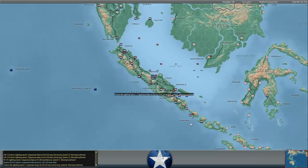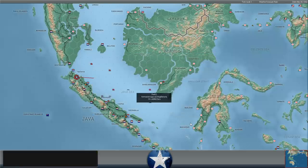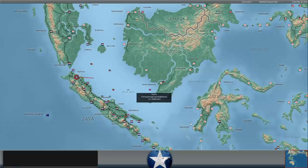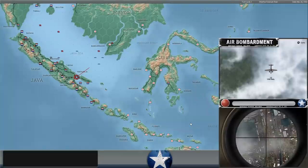Quite a few different task forces operating in the Java Sea at the moment. I did order my 27 or so Dutch medium bombers - Bostons and Mitchells - to fly out of Batavia and try and hit the Japanese forces there. It looks like the Japanese are sweeping out over Batavia with A6M Zeros, so good thing we didn't have our CAP flying there. Meanwhile, 19 Bettys are hitting Surabaya.